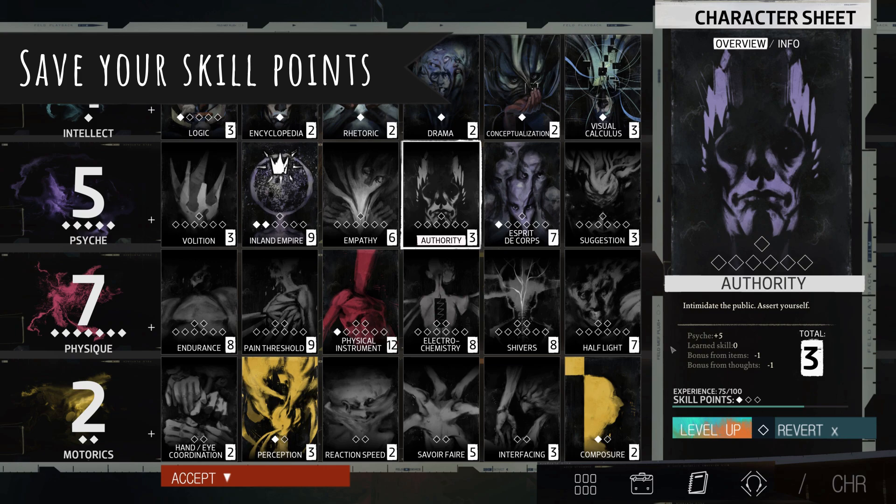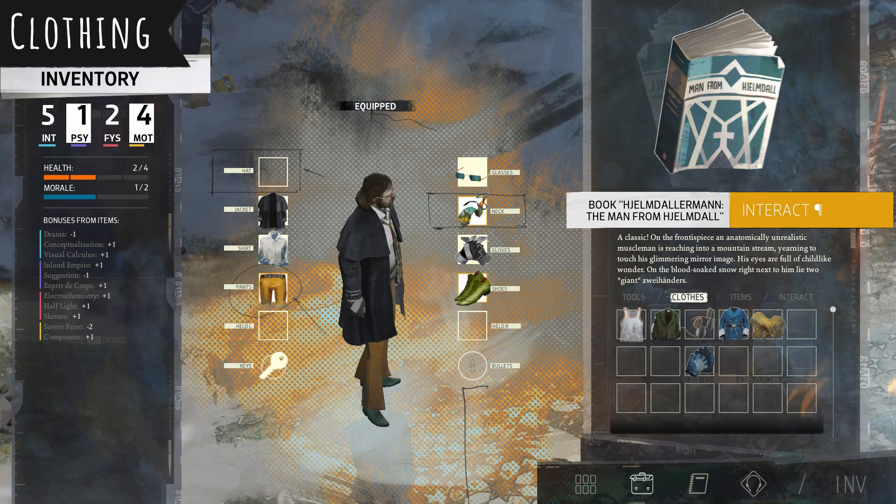Another tip is you're going to want to save your skill points. You're going to have to do some checks in certain areas, and you'll want to invest those before you have to do dicey rolls.